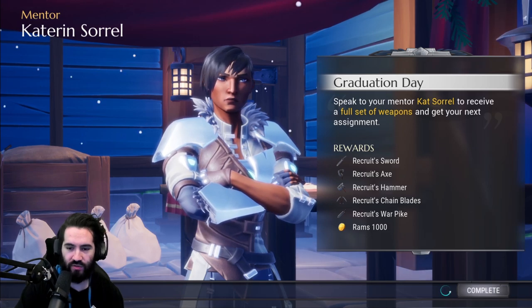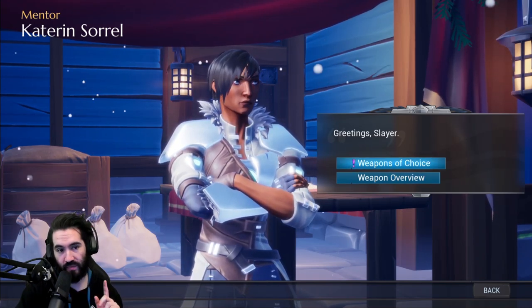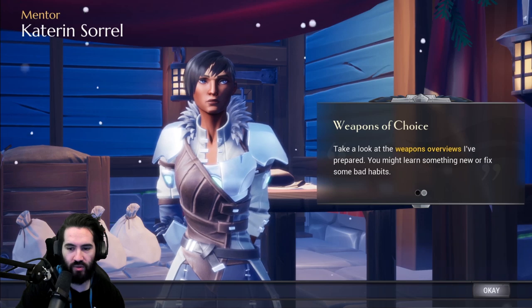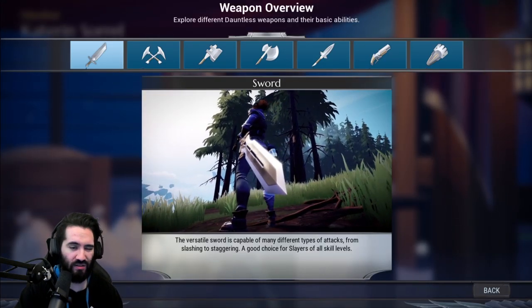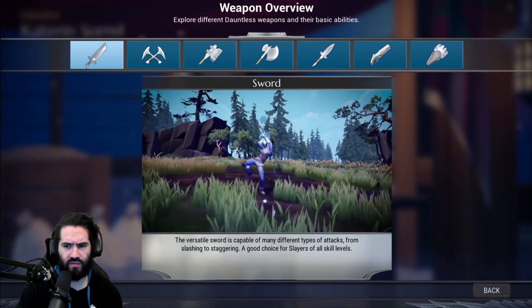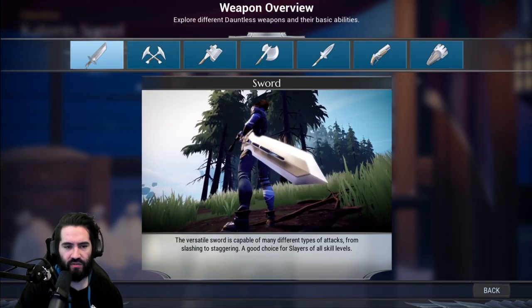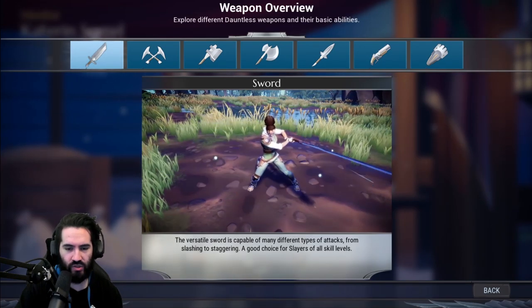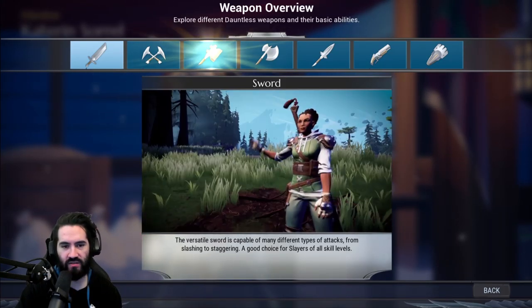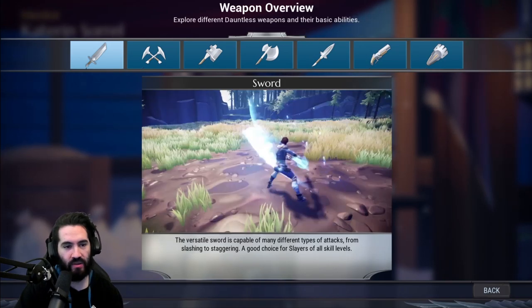We just played as Cat and now she has a quest for us to turn in. This gives us all of our recruit weapons. Now in Dauntless there are seven weapons. The Sword is a very balanced jack-of-all-trades weapon. It does moderate damage and has pretty much an answer to any behemoth, though you're never gonna pop out a blunt-type weapon, which are kind of the strongest weapons in the game right now. It's my main weapon and weapon of choice.